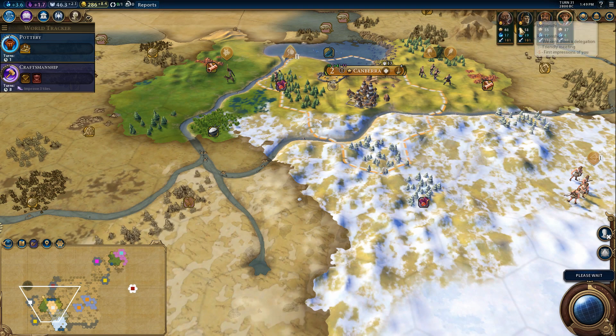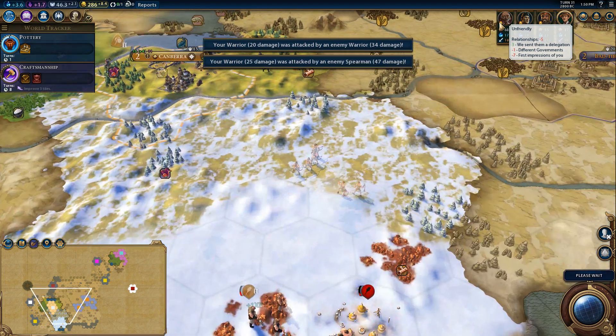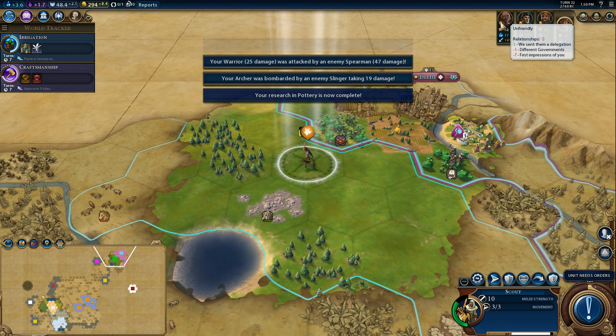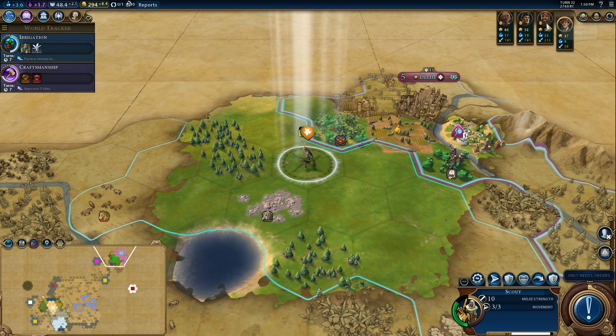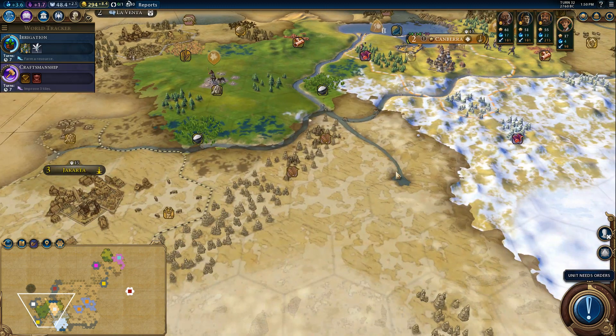Absolutely, Gandhi — come, see me, be friends with me. So we actually mouse over the unhappy screen. Different governments, first impressions, friendly meeting, sent them a delegation. Japan is solidly neutral towards us — our relationship's minus two. It tallies them — perfect. That is super useful. It's just one of those little quality-of-life improvements.